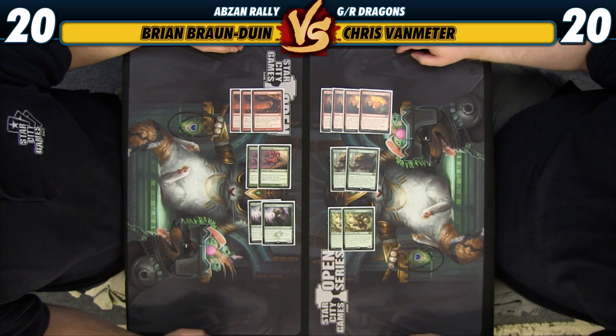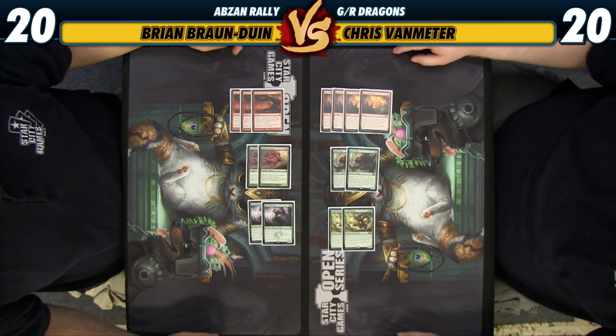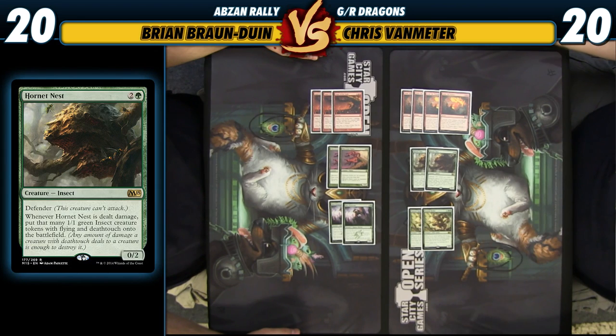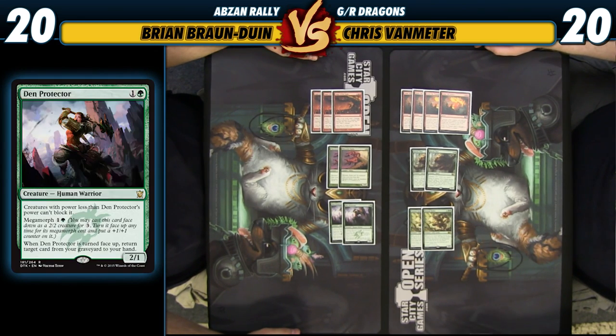Stoke the Flames does feel a little out of place. The deck has a lot of really cheap green creatures, so it seems like something like a mix of Plummet and Roast would be a little better. We also have two Hornet's Nest, which are great against decks like Atarka Red and Abzan Aggro, two Mistcutter Hydra which are good against the Esper Dragons deck, and Den Protector, which is very good against any of the control decks that are going to be killing your things, just to help grind them out.